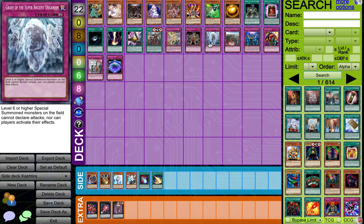And then we got a new card currently not being played right now — we got the Grave of the Super Ancient Organism, I think that's how you say it. Level 6 or higher special summon monsters on the field cannot declare an attack, and neither player can activate their effects. That is kind of like a mini Gravity Bind, and it can't activate effects — so it's kind of Gravity Bind slash Skill Drain in a way. And it is a continuous card as well.